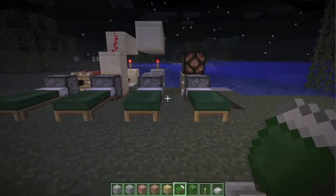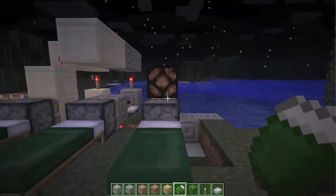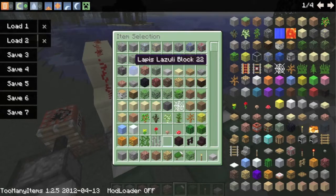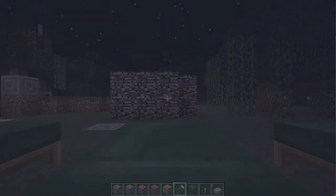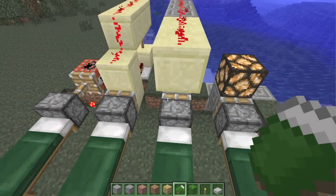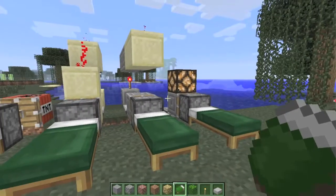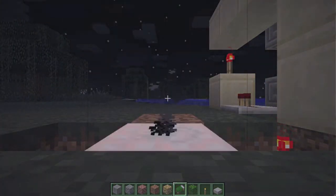Another important thing about beds is that they update blocks around them, so you can use block update detectors. In this setup it will light up — and as you can see, the bed light lit up. It will toggle when you first lay down, and retoggle again when you wake up, so it triggers twice — when you lay down and when you get up. Block updates can work with beds fairly consistently, though there is some glitching depending on how the block update detector is set up. It could even be used to blow people up in their sleep.